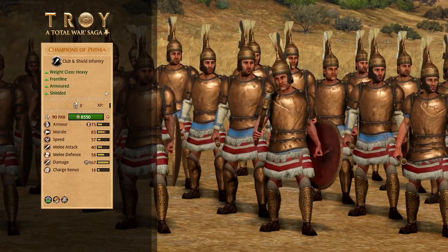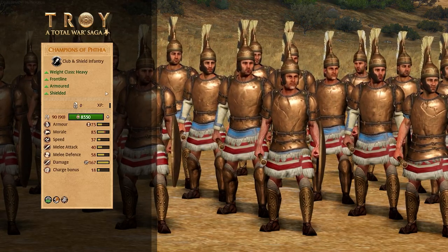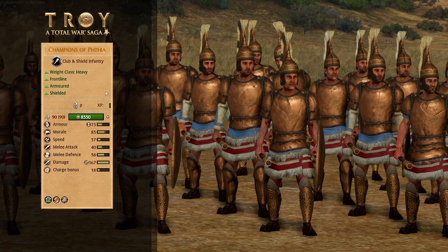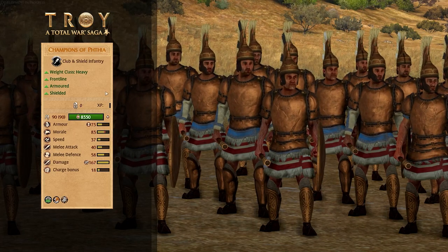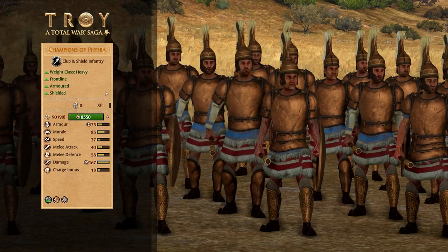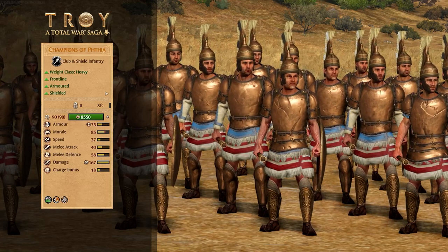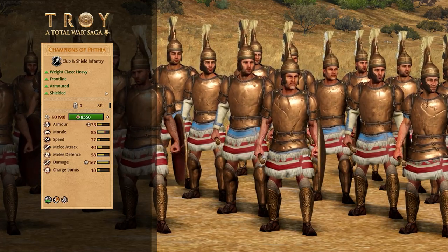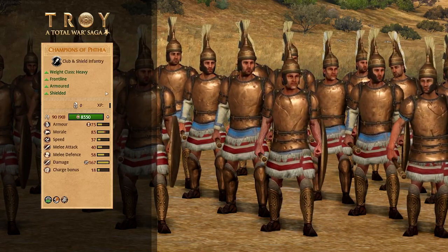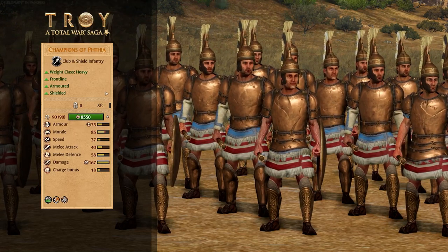If you want the sturdiest and beefiest of front lines though, you'll take the Champions of Thea. Lots of armor and morale, great melee defense, tons of melee attack, even more tons of damage. They also have some flanking defense, so they'll reduce the bonuses of anyone who flanks them, and they are unbreakable. They're a bit slower at 37 speed than most other infantry, so flanking is not really going to be on the cards for them. A fantastic anvil to hold enemy units in place while the more maneuverable units in the army flank around.